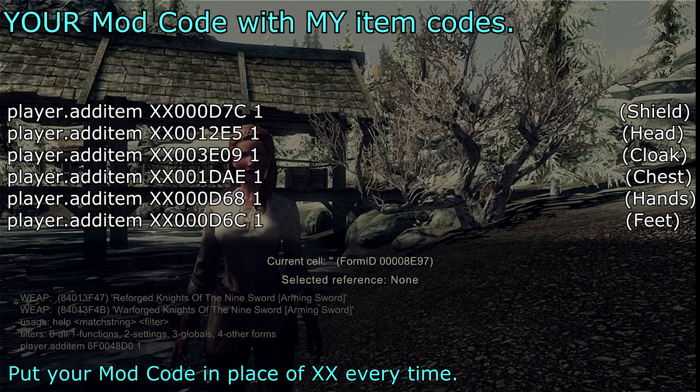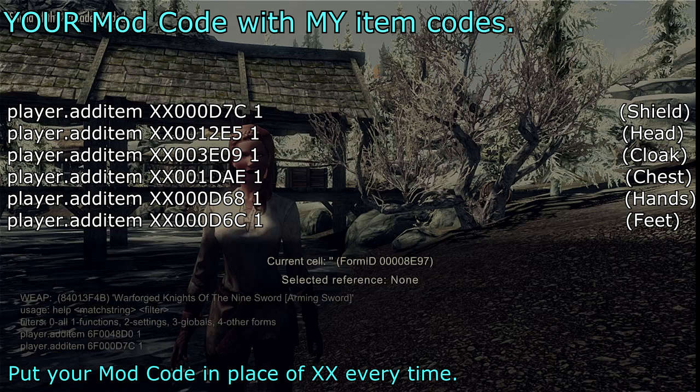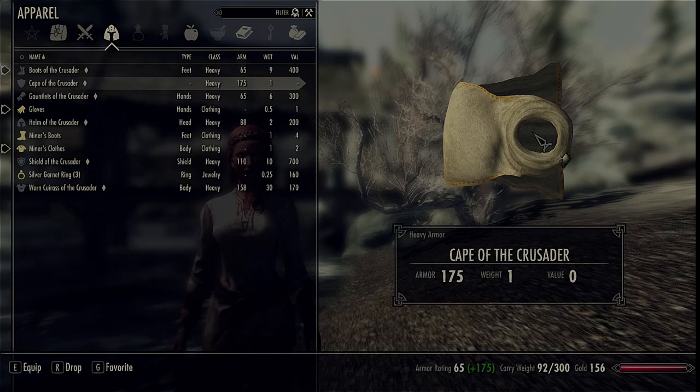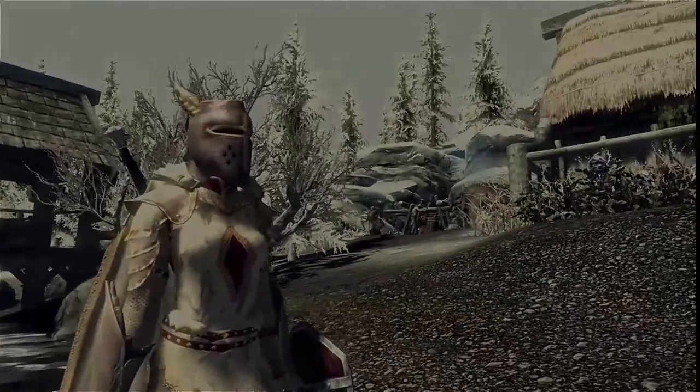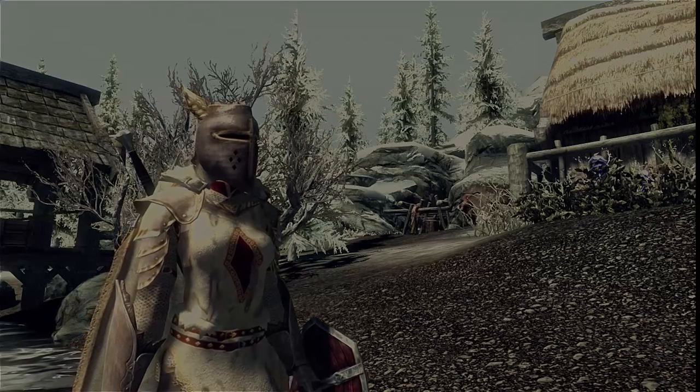Go ahead and repeat this process with the following codes. They all share the same mod code as the first item. The reason the warforged ones have a different mod code is that they were created by Patches Maximus in response to the mod adding that item — Patches Maximus will always create upgradeable versions of every item in the game when the patch is run. Now go to your inventory menu and equip the set. You'll notice that the chest piece is the worn-down version and you'll find an improved version later on in the game.